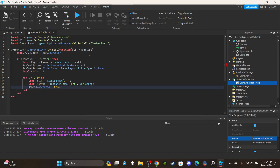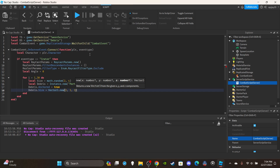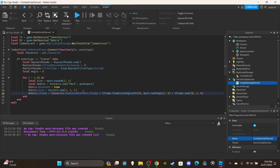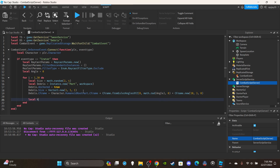Create the debris part: `local debris = Instance.new('Part')` parented to the Workspace. Set `debris.Anchored = true` — since we're tweening it, anchored is fine. Set the initial size: `debris.Size = Vector3.new(1, 1, 1)` — we'll tween it to the actual size later. Then set the initial CFrame: `debris.CFrame = character.HumanoidRootPart.CFrame * CFrame.fromEulerAnglesXYZ(0, math.rad(angle), 0) * CFrame.new(10, 3, 0)`.